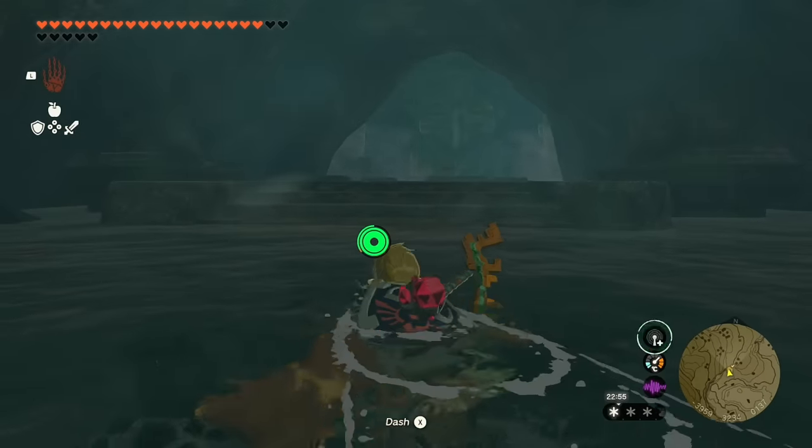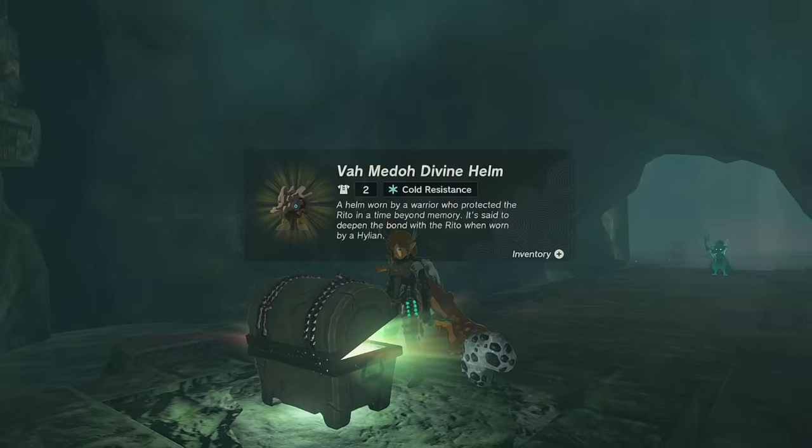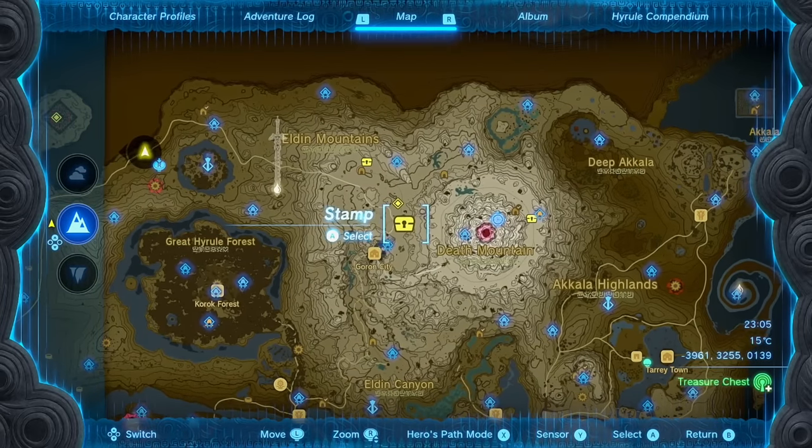At the bottom, when that large structure moves away, it's going to reveal a room with a chest inside. Head over there and collect it — that's the Va Medoh divine helm: defense two, cold resist.